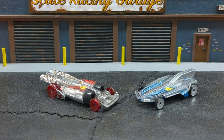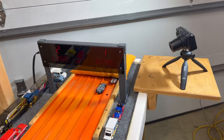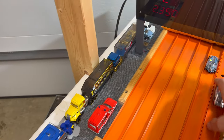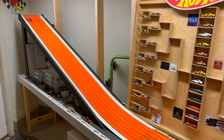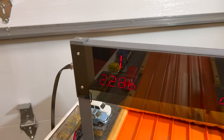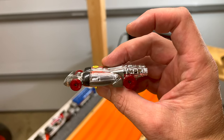Kicking off the right side of the bracket: the number two qualifier Salt Shaker from K&O Racing versus Mark Rich 21's Formula Solar qualifying 31st. Salt Shaker puts distance on the Formula Solar: 22.85 to a 23.50. After the swap the Formula Solar needs to beat 22.85 but can't — 22.86 to a 23.51. K&O Racing with the Zamax Salt Shaker moving on to round two.